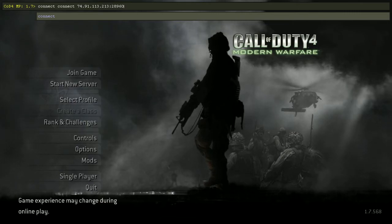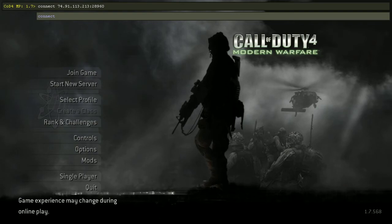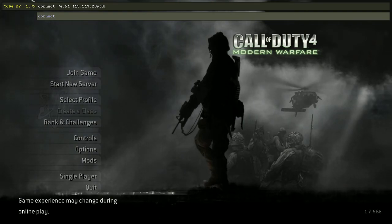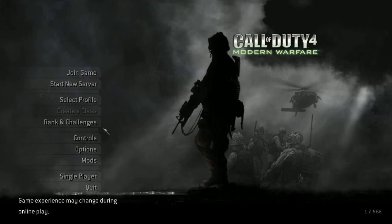But for me, I already have the Connect in there, so all I have to do is just press Control-V, and this is the Outlaw Zombie server for Madness. I'm not going to go into it because it will stop my recording, so yeah, it's basically that simple.